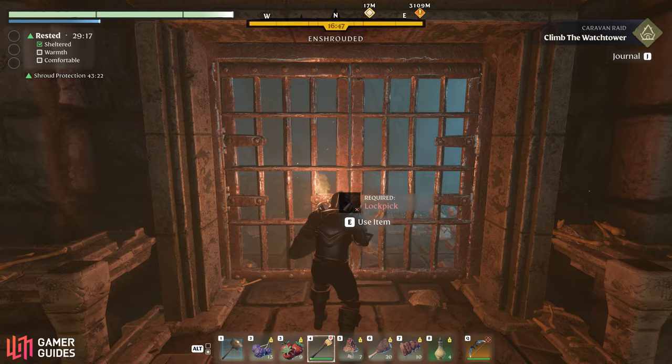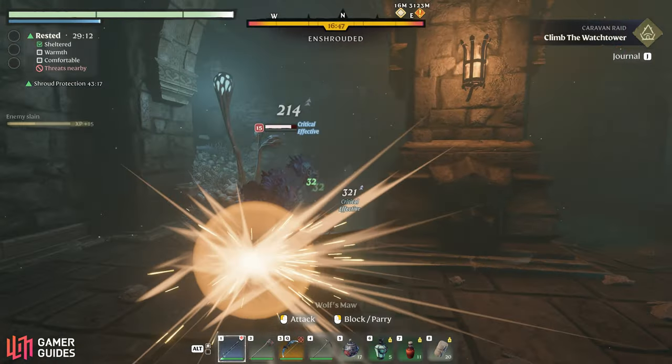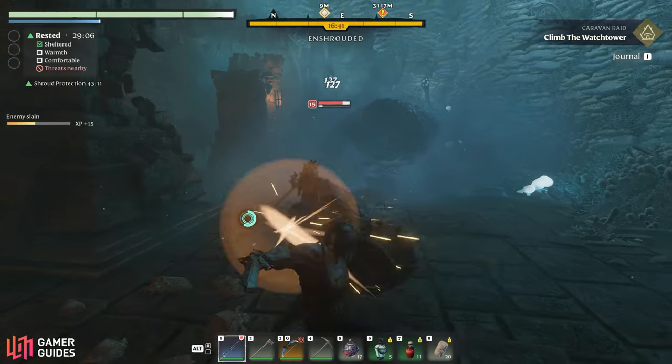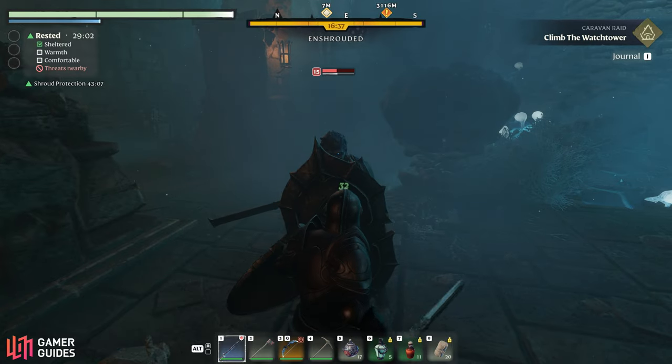There are shroud enemies throughout this dungeon, including some of the tougher variants with shields. The best way to deal with these as a melee class is to parry their attacks to stagger them, and then hit them when they're staggered. If you do this enough, you'll eventually lock them into a stun and you can finish them off. If you're a ranged class, there's plenty of space to kite the enemies around the room.